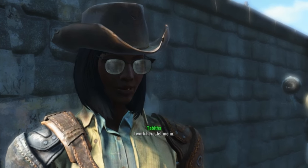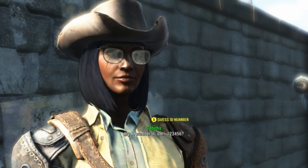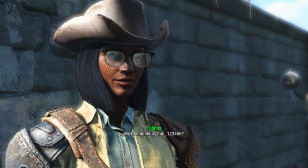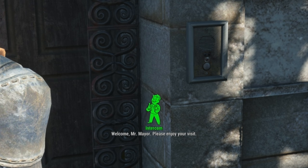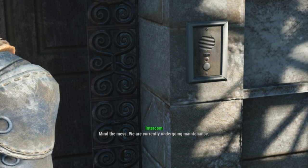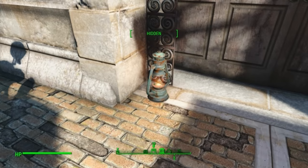I have work here, let me in. The terminal asks for a 6-digit employee ID number, and I enter 1-2-3-4-5-6. It's always a little bit risky, particularly when you're recording a video, to try those statistical things — but it worked out in my favor that time. So here we are in the library. The automated defenses should be friendly to us.